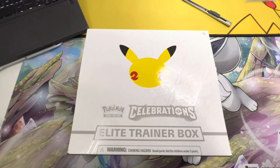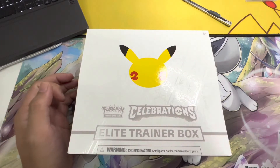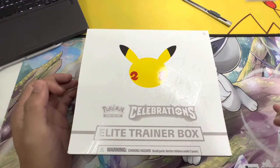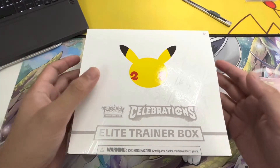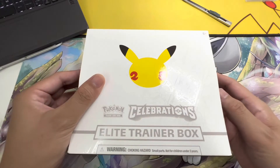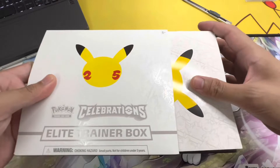All right, we are back! It's me, Pokemon Daddy, and today we are going to be opening a Celebrations Elite Trainer Box. We hope to get the last cards for the set: a Venusaur, a Blastoise, and the golden Mew. Those are the cards we need, so stay tuned and let's go!